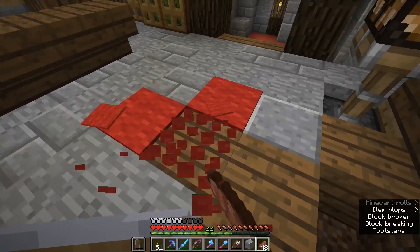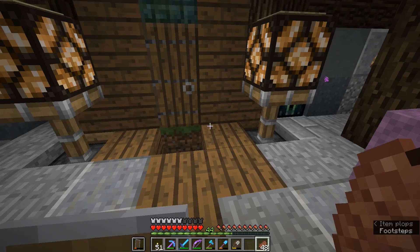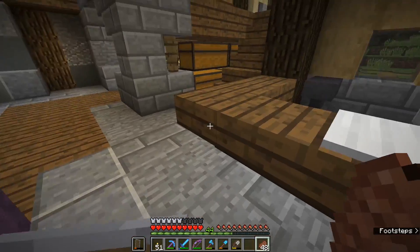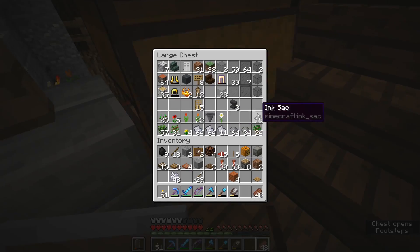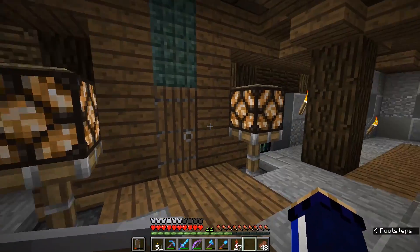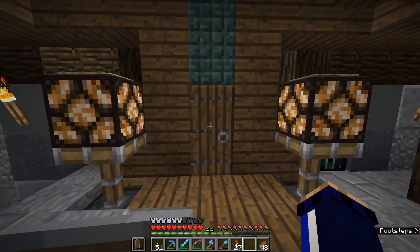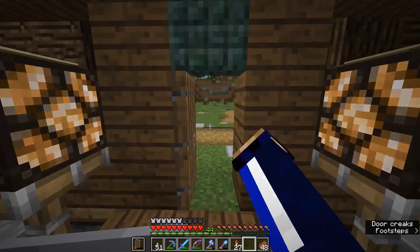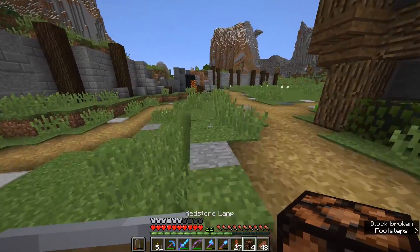Now we've got the lamps either side of the doorway. I'm going to remove the jack-o'-lantern that was there and put back what I had before — I think it's kind of nice having the wood leading in there and the stone floor. You could also place some daylight sensors on top of the redstone lamps here and those will activate them as well, although they would still switch off when it was daytime outside.